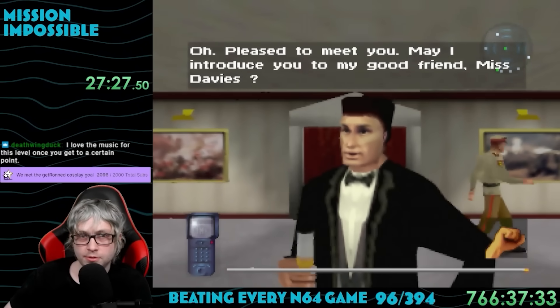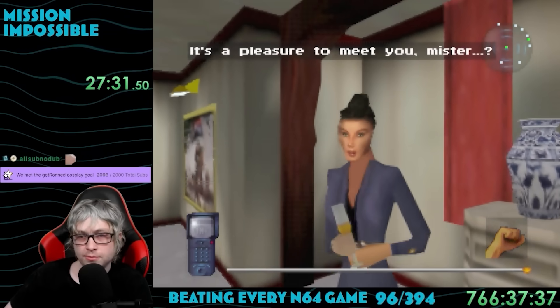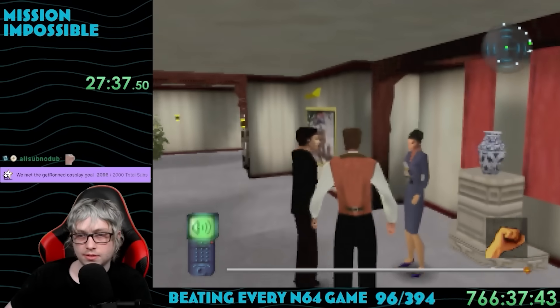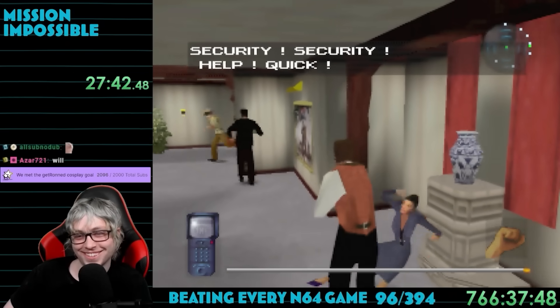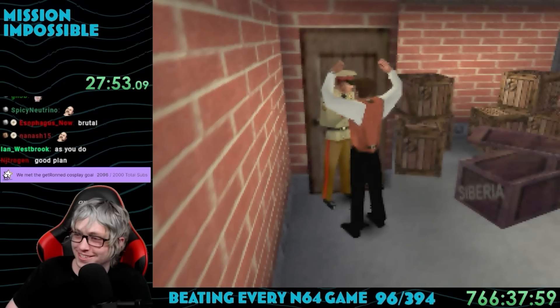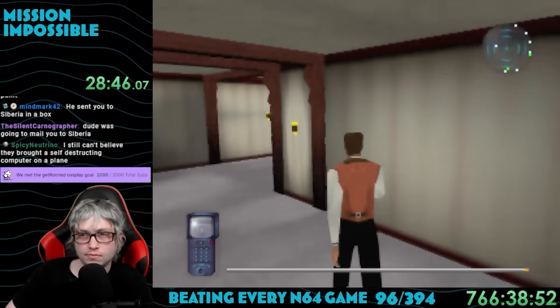This mission was way different — we're a guest at a big party, so we don't have to hide from people. However, we also aren't supposed to hurt anyone. I just couldn't help myself and wanted to see what would happen. Looks like we're taken prisoner and possibly shipped in a crate to Siberia. Never doing that again. One of the objectives is to hide smoke generators in six vents scattered throughout the venue.